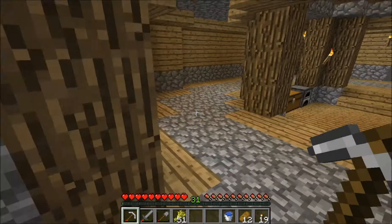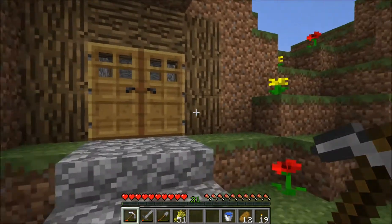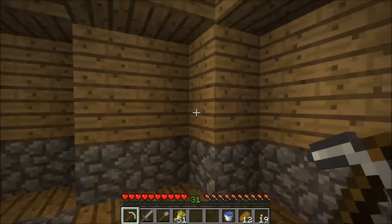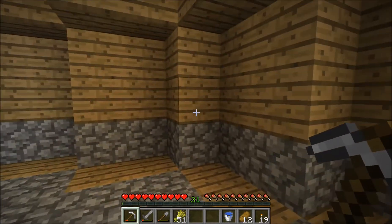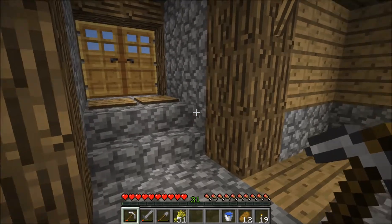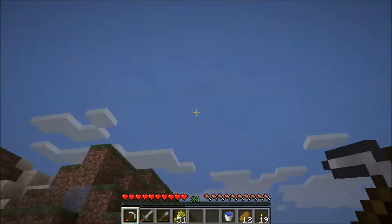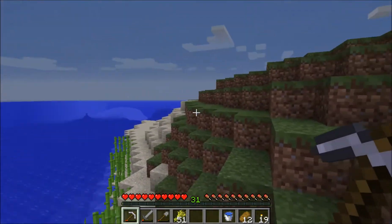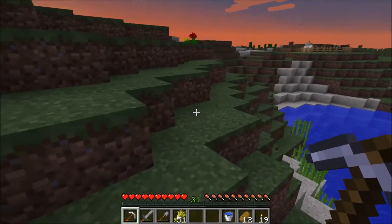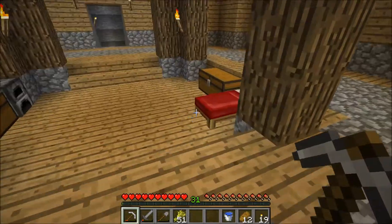As we wait for our cows to breed, we can go ahead and figure out where we want to put our enchanting table in our house. Looking back outside, we do have a little bit of a hill here. We could use the inside corner as we walk in and have a little library. We could also do the same in this back corner. I'm okay with having little areas that jet out of the hill, and I'm okay with having areas that have open windows looking out at the ocean.